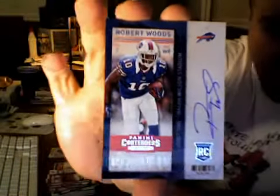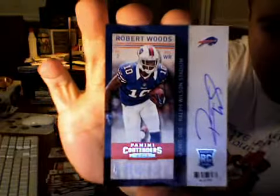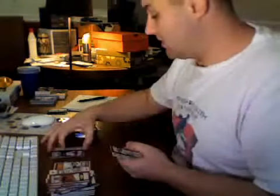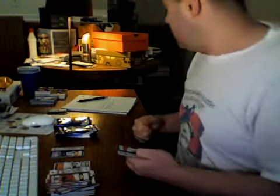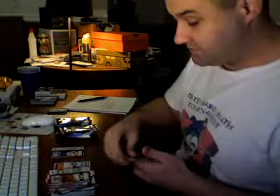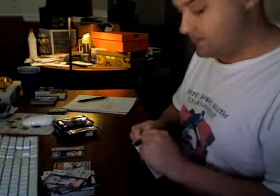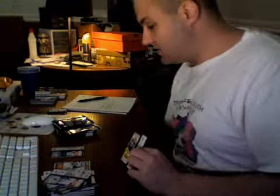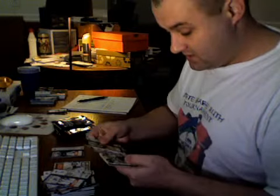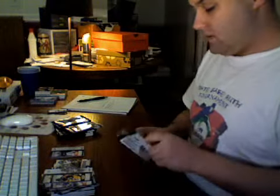No starred variation version — Robert Woods on-card auto. That one will go to SMF's Speed Demon. Congratulations. Robert Woods — Trojan. Touchdown Tandems for the Giants — Victor Cruz and Eli Manning. Three autos down, three to go.